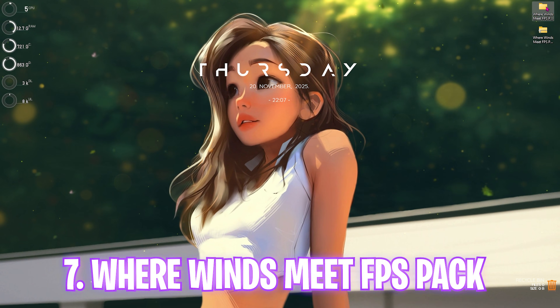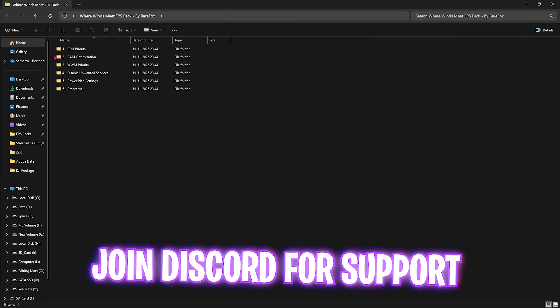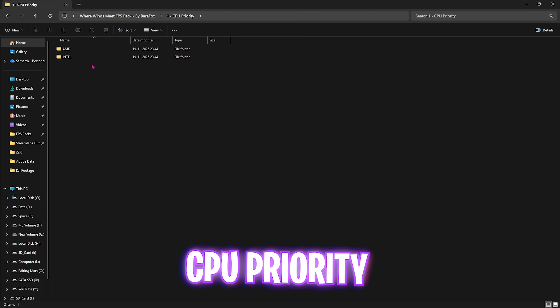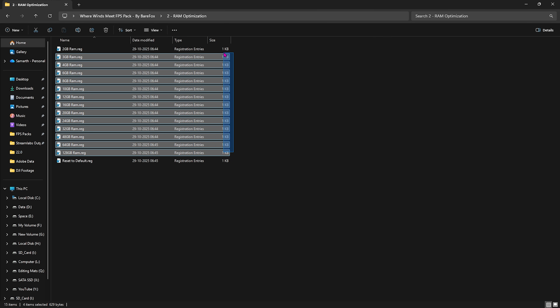Next step is the Where Winds Meet FPS Pack — I'll leave a link in the description. Double-click the first folder, CPU Priority, which contains AMD and Intel CPU priority registry files. These contain the correct DWORD values to optimize your processor and ensure it runs at full throttle while gaming. For Intel CPU, apply the Intel CPU priority; for AMD, apply the AMD CPU priority.